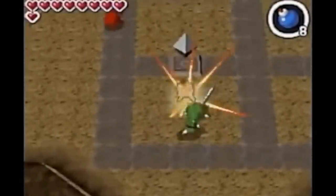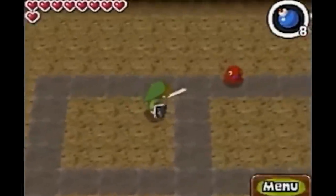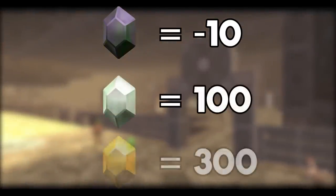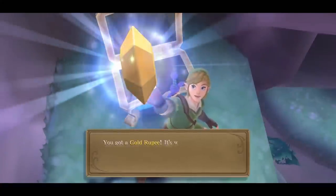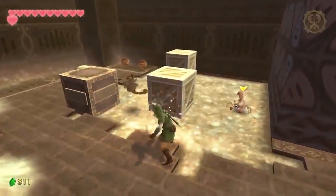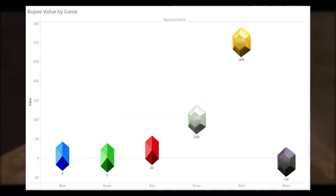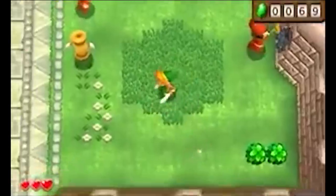Spirit Tracks obviously follows the same mold as Phantom Hourglass, but it actually just takes out a bunch of stuff. It doesn't include the big green or big red rupee, or the RuPors at all — so all you get is the trio and the big gold at 300. Next up, Skyward Sword, using the trio we all know and love along with bringing back the RuPor from Phantom Hourglass at negative 10. The silver rupee is back at 100, and the golden rupee returns as well, but at a whopping 300 this time. The strange omission from this game is the purple rupee at 50, which is nowhere to be found, and with purple being one of my personal favorites, I'd be lying if I said this didn't bum me out.